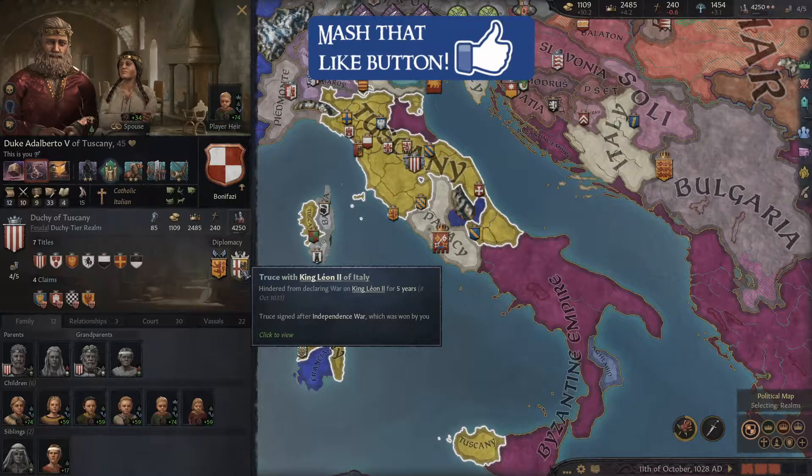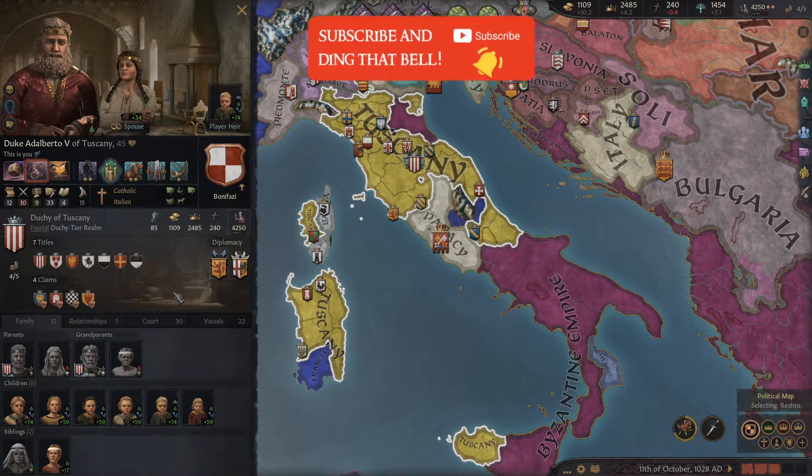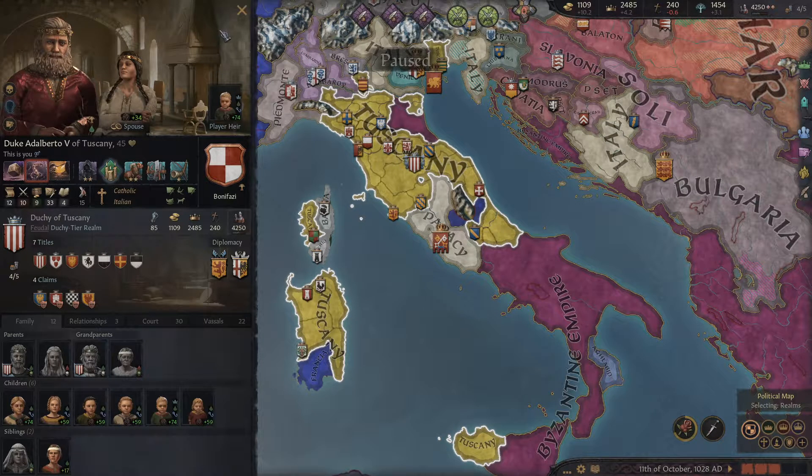Hello and welcome, my name's StrainNoob and this is Crusader Kings 3, Dreadlords of Tuscany. We're back as Duke Adalberto V and we are free! No little liege button up here, or liege portrait — we bend the knee to no one.